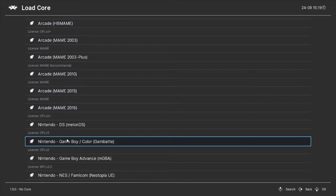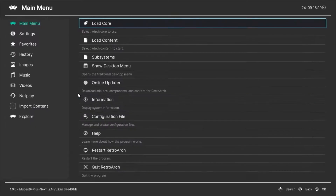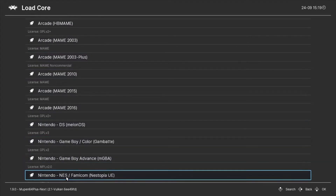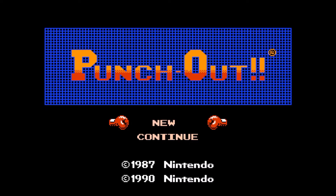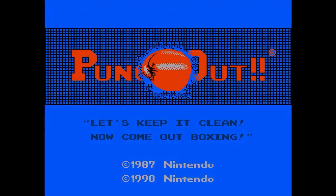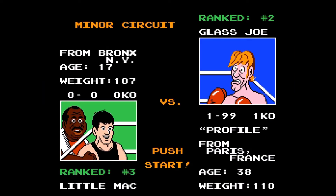You install these cores — they're called cores — so you can go ahead and play different things. Let's do NES. For my understanding, Z and X are A and B, Enter is Start, and Shift is Select, and you're going to be using the up, down, left, and right arrows.